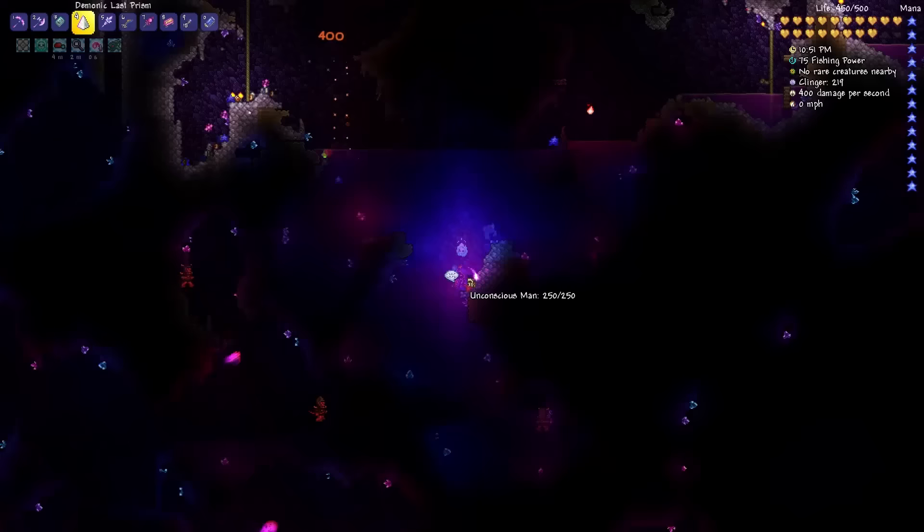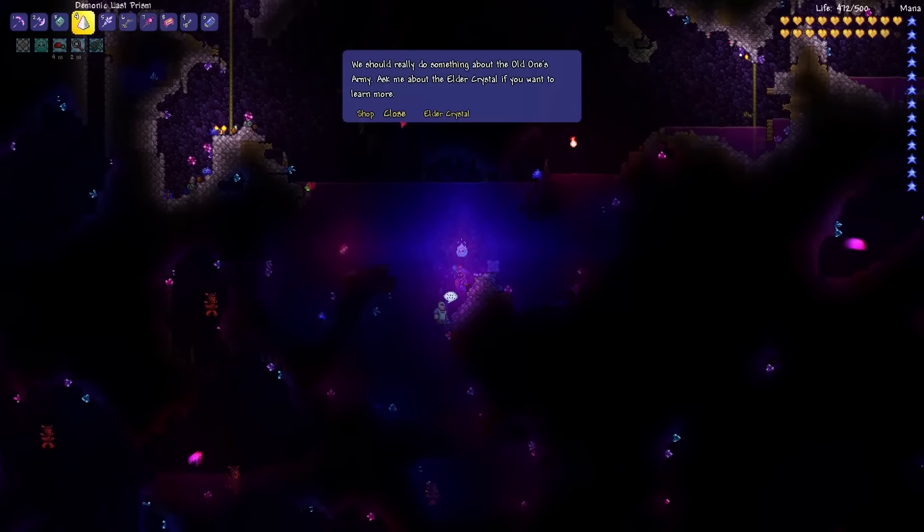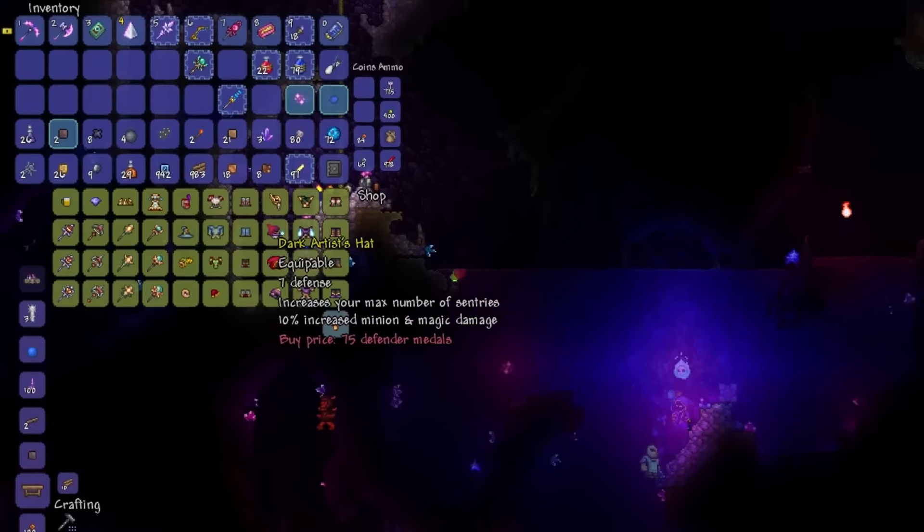So when you find him, you have to save him just like the Bound Wizard or Bound Goblin, and you do that just by right-clicking on him. He'll respawn, and he'll sell you all the important items needed to kickstart the Dungeon Defenders 2 events.